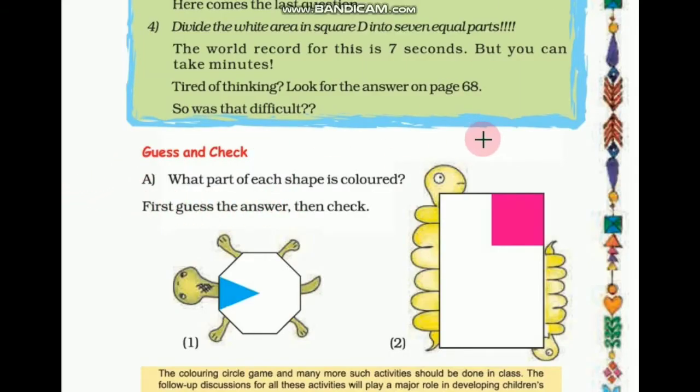Now the topic is guess and check. Question A: What part of each shape is colored? First guess the answer, then check. Children, first you have to guess the answer and then you have to verify it.